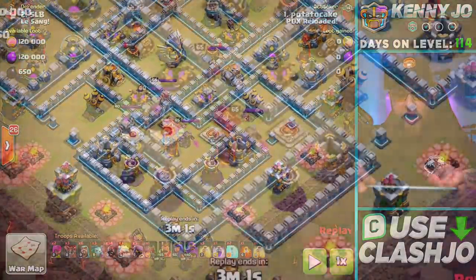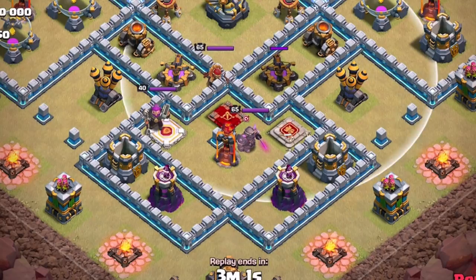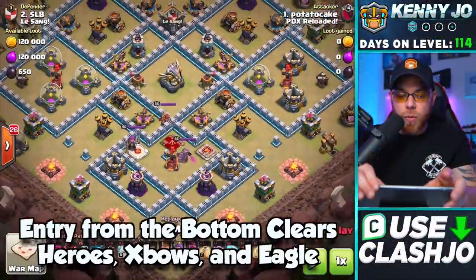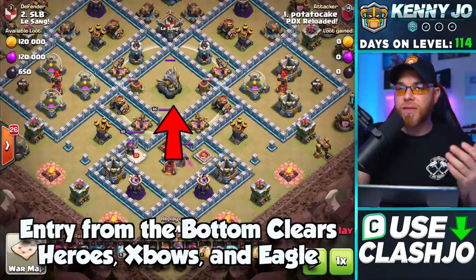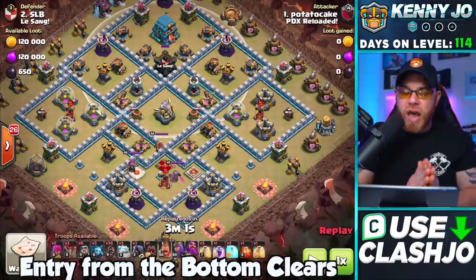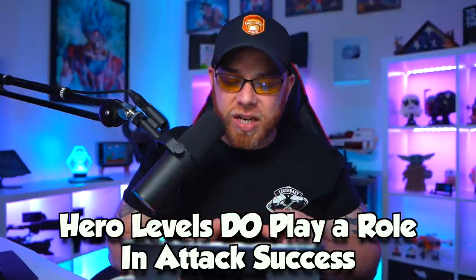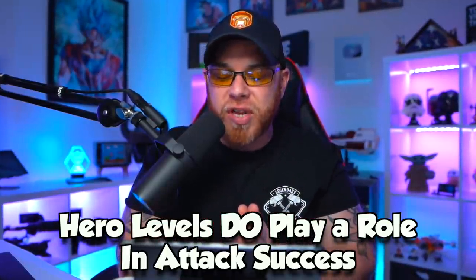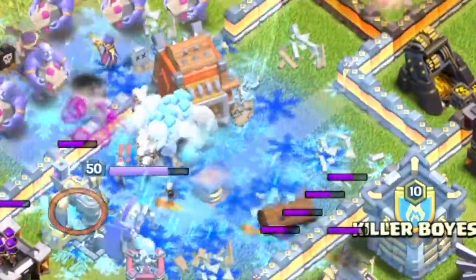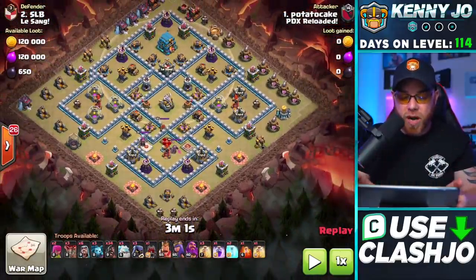In the lower quadrant we have a Barbarian King, an Archer Queen, a Grand Warden, two X-Bows, wizard towers, and various defenses. We lead directly into an eagle artillery in the center of the village, and just above that we also have the clan castle troops. With high-level heroes like this, you should have enough power to get inside the village and take down these heroes as well as that eagle artillery.